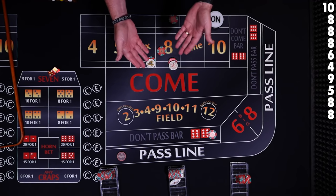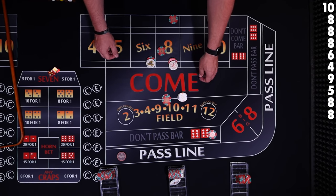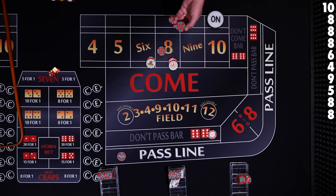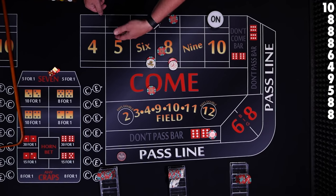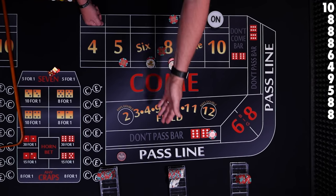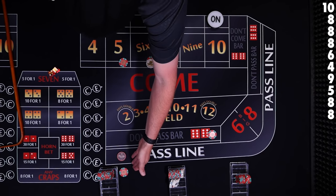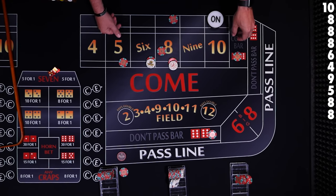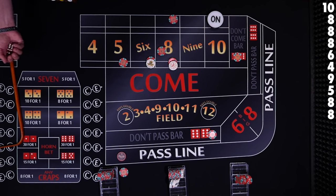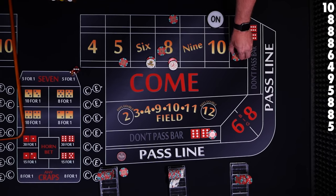When you're rolling the 6 and 8, it's going to be good for the place bettor. You can see he's starting to catch up now. One key advantage of a place bet player: he can take these bets down anytime he likes. Just ask the dealer to take you down and you can leave — because it looks like we're up a little bit. The pass line and come bet player cannot take his bets off — they're called contract bets, the only contract bets in the game.